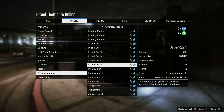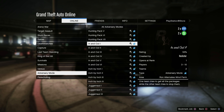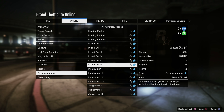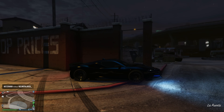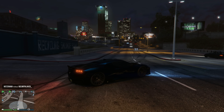In terms of double money events, we have one — the In and Out adversary mode. If I'm not mistaken, this is the exact same one as last week or the week before, so it's kind of a repeat week like they did a few short weeks ago. We get double money on that.